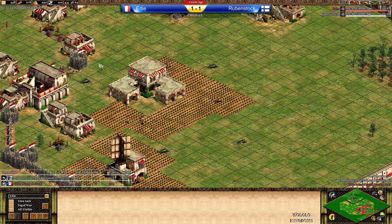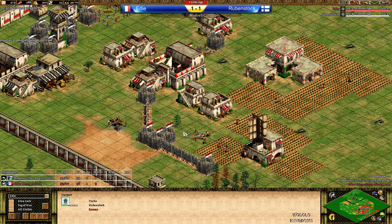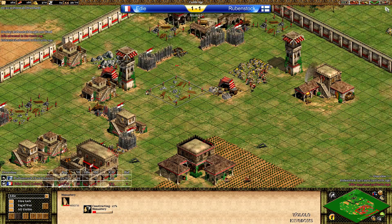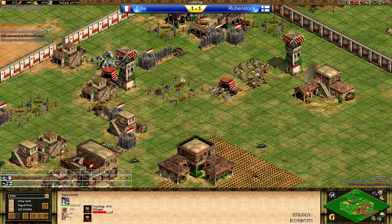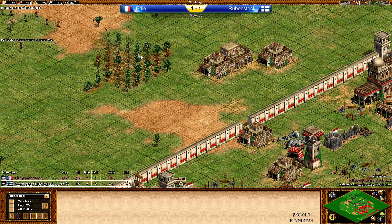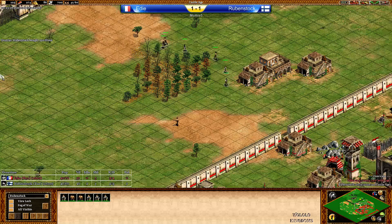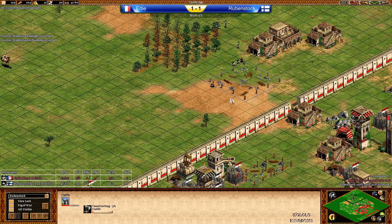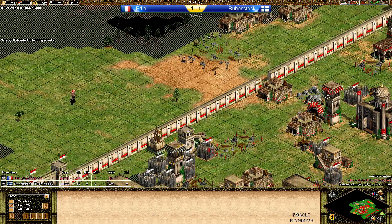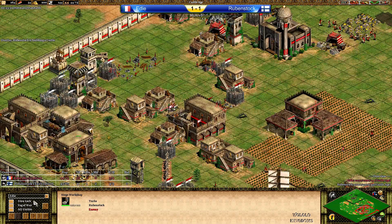Eddie is going up to the barracks and putting on a few spearmen because he could see the stable. Outpost again against the watchtower coming up. Eddie is up to Castle Age — Monastery on the way. Not sure if that's the right decision; maybe a Siege Workshop would be better. A stable is coming up as well. Rubenstock is sending villagers forward buying 100 stone. Eddie could see those villagers theoretically. The castle is coming up — can Eddie see the castle coming up? He can. So good for Eddie — he can prepare for that.